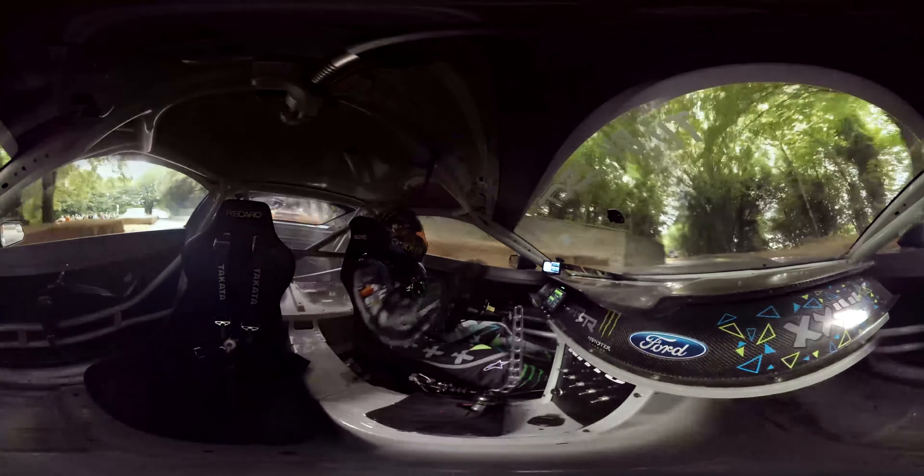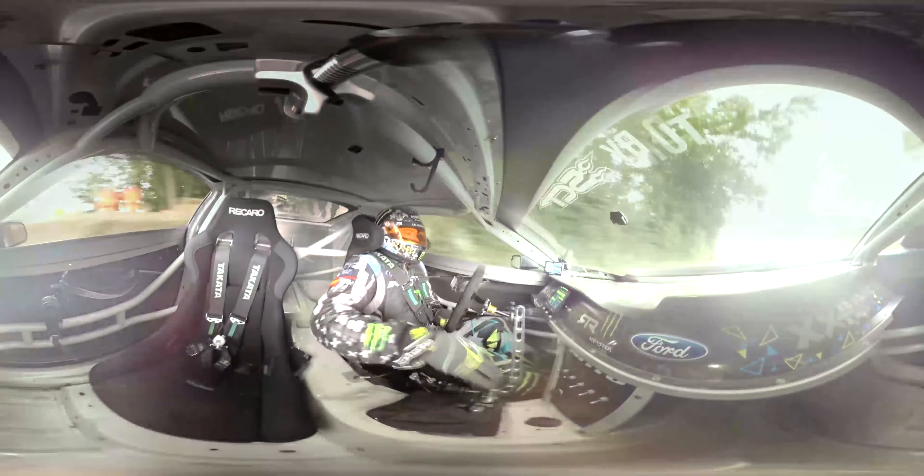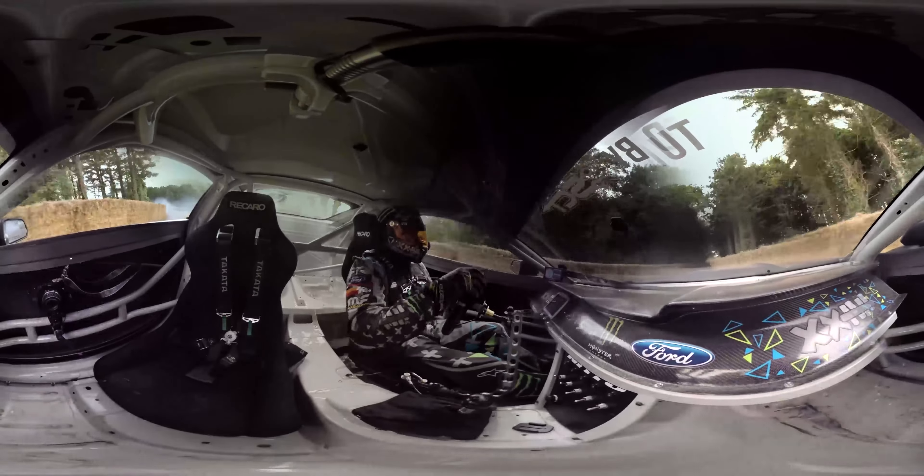Coming up to the right-hander just before the flint wall, downshifting to third, handbrake to get the car rotated, flick it back up against the flint wall, and on throttle — just carrying throttle all the way through.